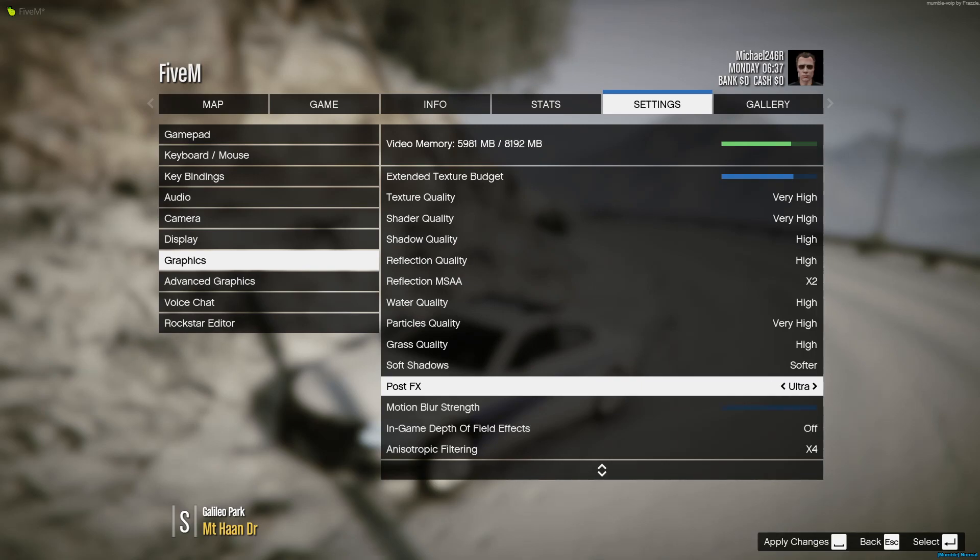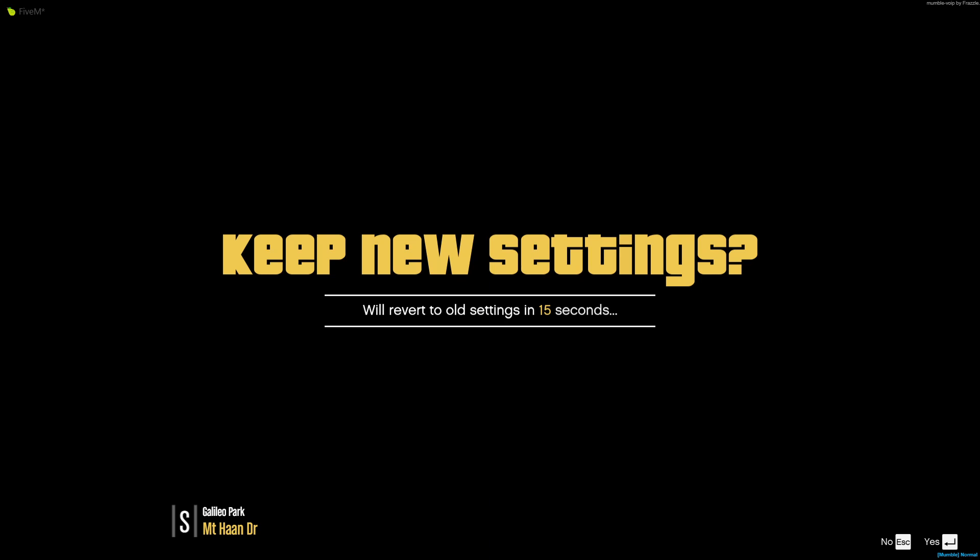So, when I go ahead and put mine up to very high, you'll see my video memory at the top here goes up a little bit. As long as that's in the green bar, you're fine, and this should work for you. If it goes red, then you'll have to put it back to what you had before, and you'll have to go ahead and install a graphics mod to set that up.